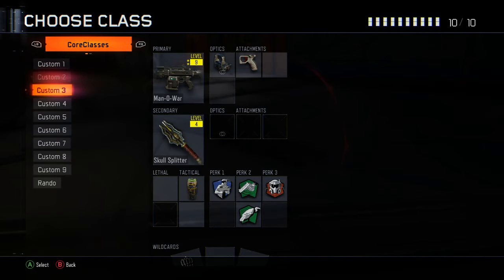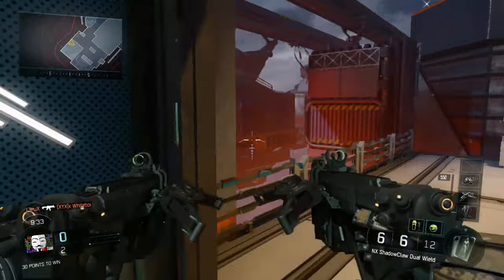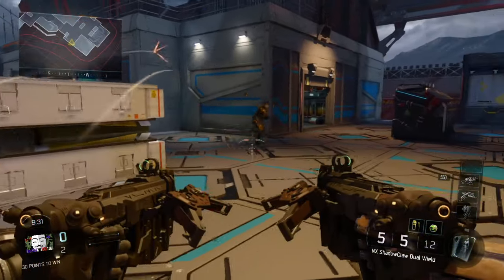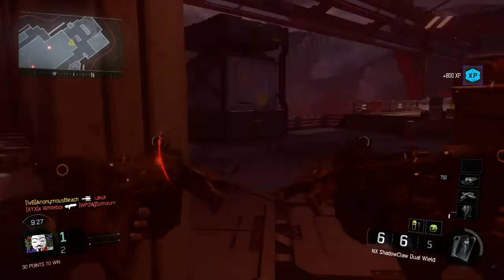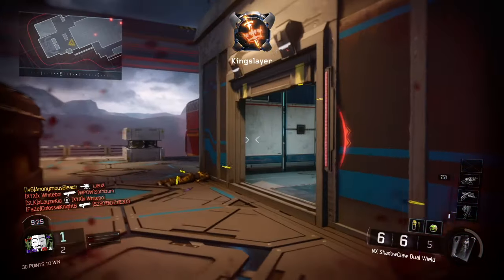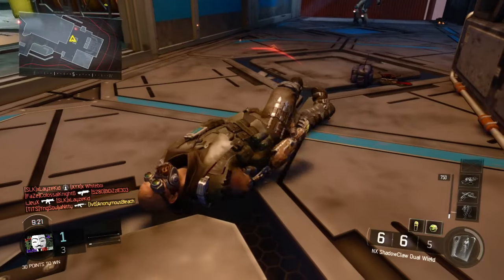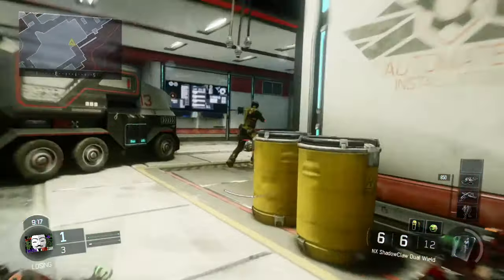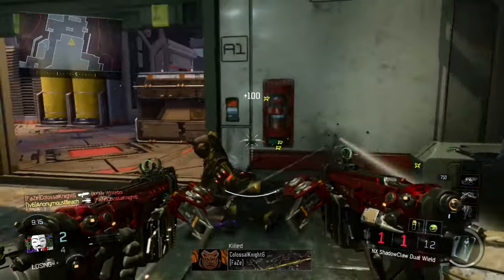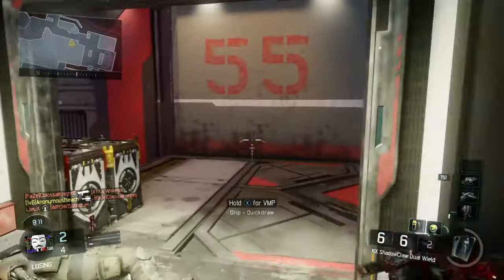Had to cut the live cam. I jumped into a free-for-all game and right when I spawned in, for some reason it didn't take the glitch — real boner killer — but just watch. I kill this dude, almost get killed by a guy hiding in a corner. It did give us the NX Shadow Claws with Red Hex on in-game afterwards, so yes it does work in multiplayer.